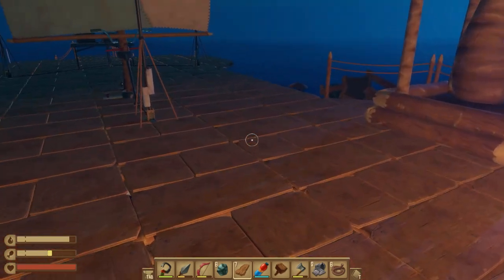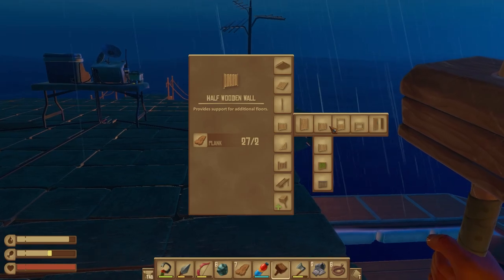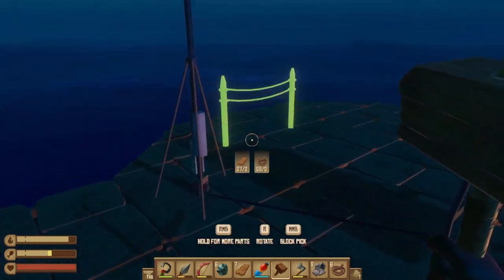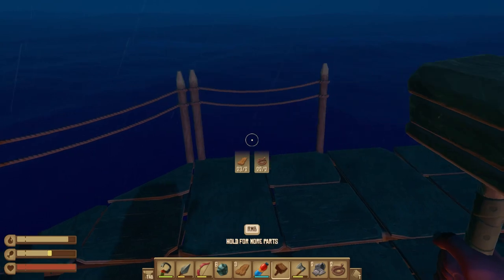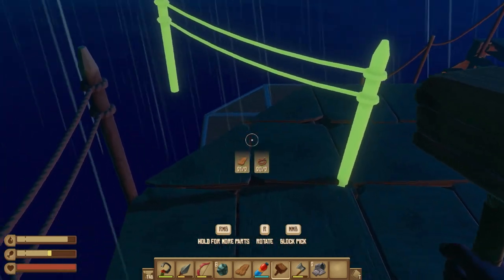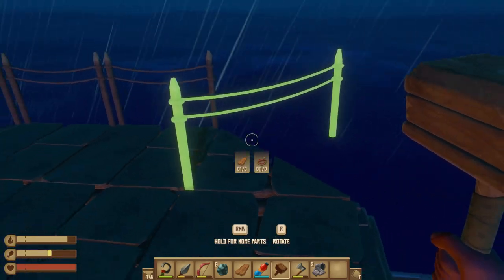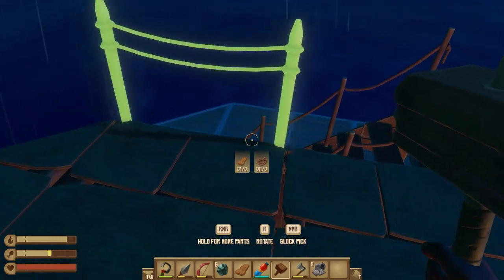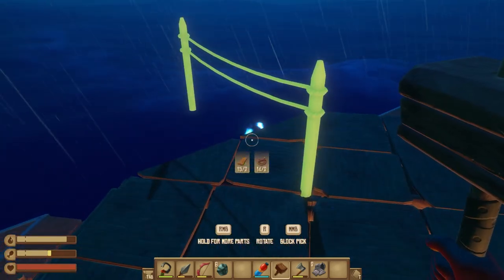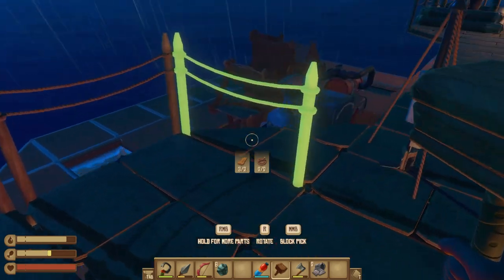I wonder if this island even has a reef. Yeah, there definitely was one. I was being a massive idiot — it was under the build menu. There are barrels on the ground here, but none of them are gettable. Not gettable barrels. Rude. Very rude.